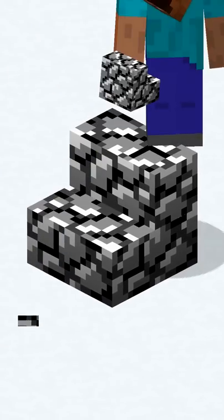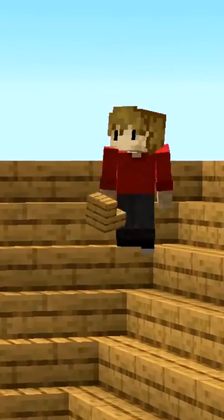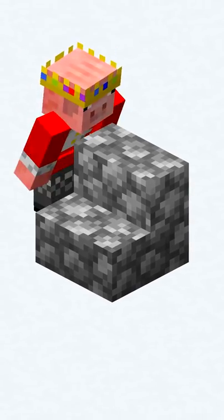Minecraft stairs used to look like this. Oakwood and stone stairs were the first types. Corner stairs were added two years after stairs. Sandstone and quartz are the easiest to break. These used to be called stone stairs.